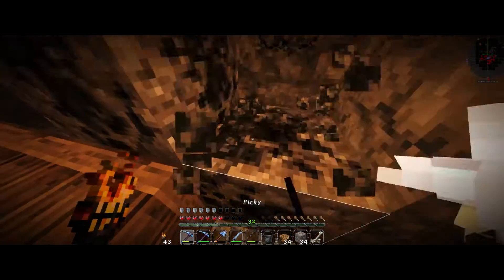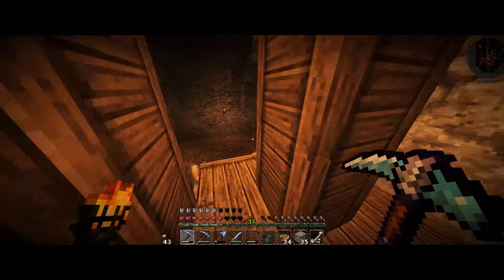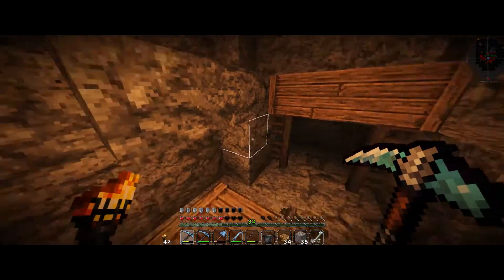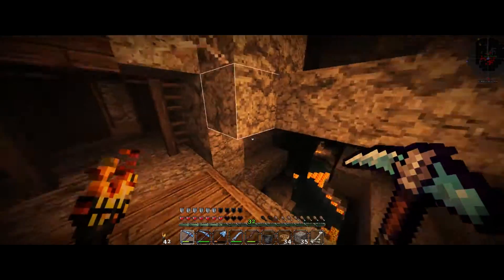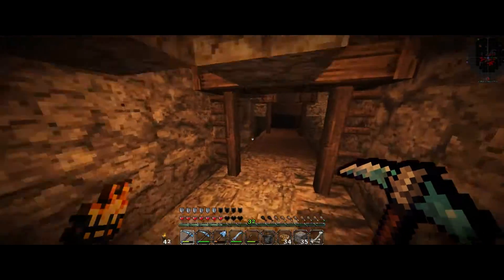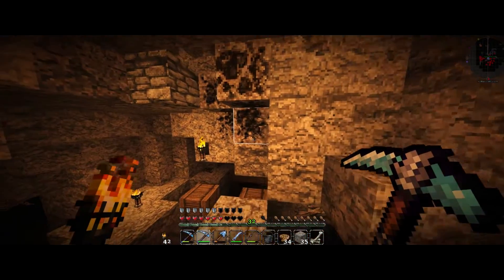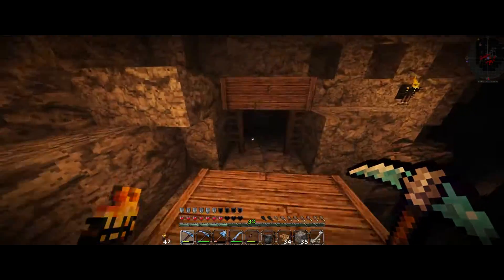Let's grab this coal right here. All right, not going to die to anything. There's a dead end over there so we kind of have to go this way. I do want to find something other than this chasm because mining in chasms is just a pain. Let's see what's going on over here. Let's go back up, grab up this coal quickly, and jump right up.